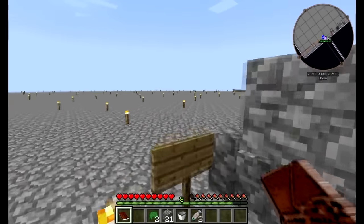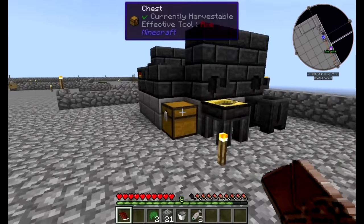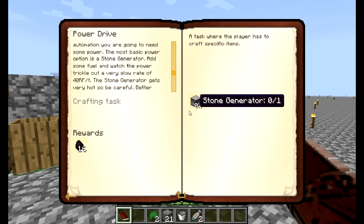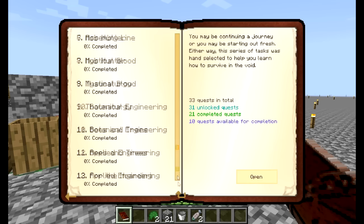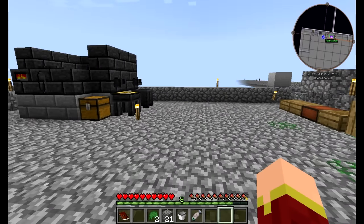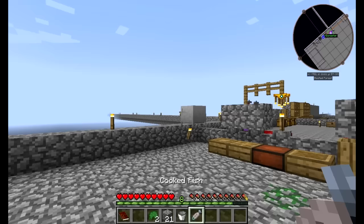Wait, did I lose the gear cast? I hope I didn't lose the gear cast. No, I did not lose the gear cast. Awesome. And if you scroll down a little bit, there are actually a lot more quest lines that we unlocked. One of them's called Bees and Trees — I wonder what that has to do with. I think it has to do with bees and trees. I could put a bee area right next to the tree area.